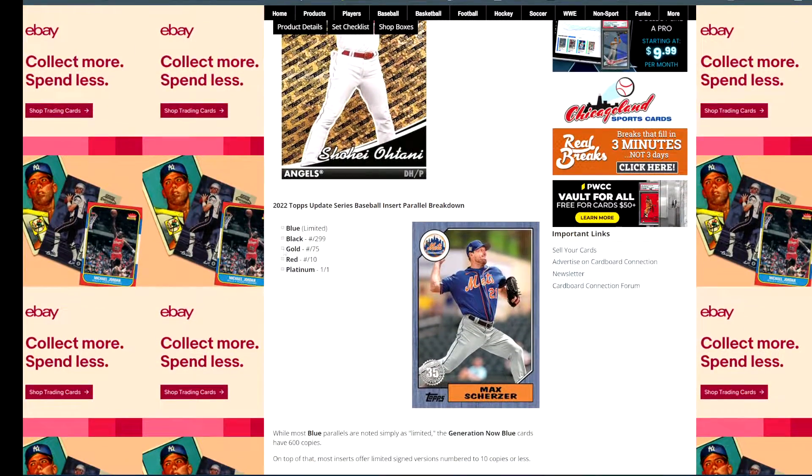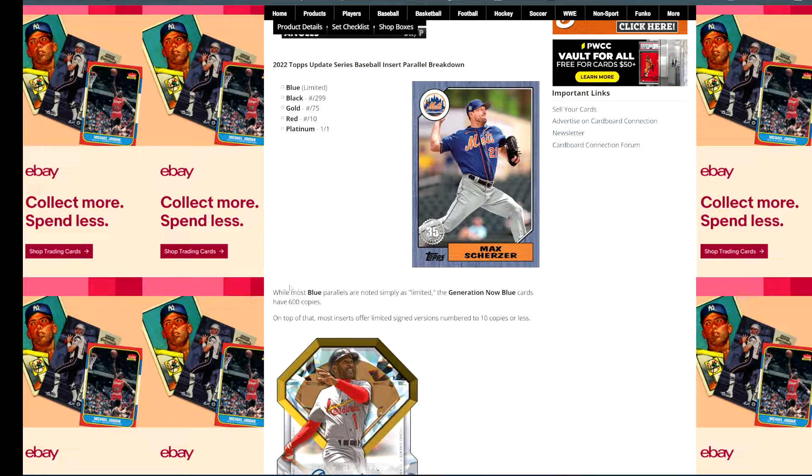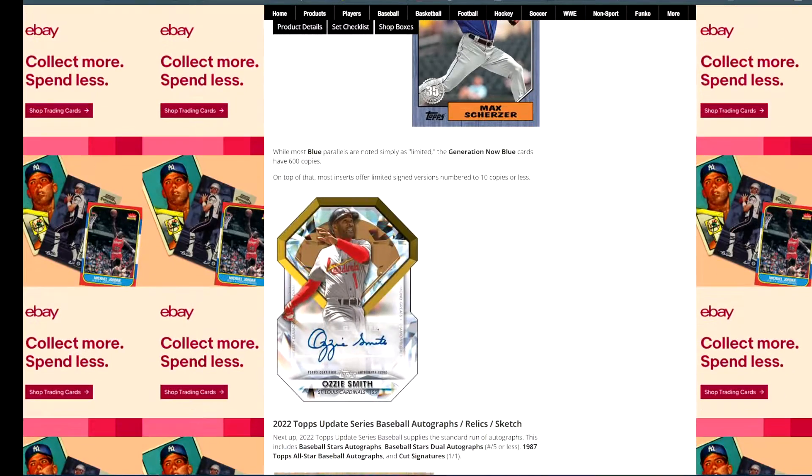There are parallels for all the different inserts. Blue is listed as just 'limited' — that's the first time I think I've seen it listed that way, but it's still typically a retail parallel. While most blue parallels are listed as limited, Generation Now blues are numbered to 600.